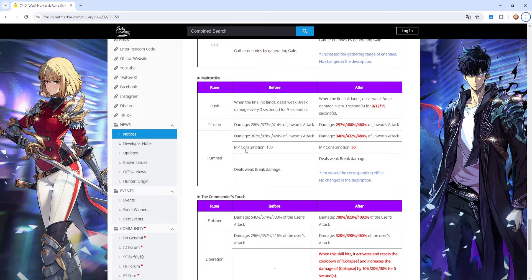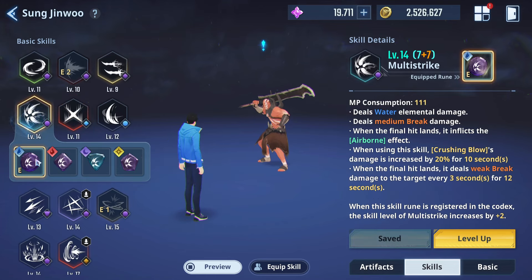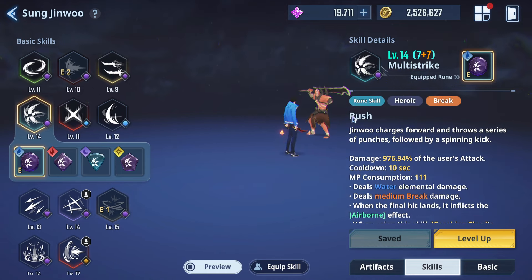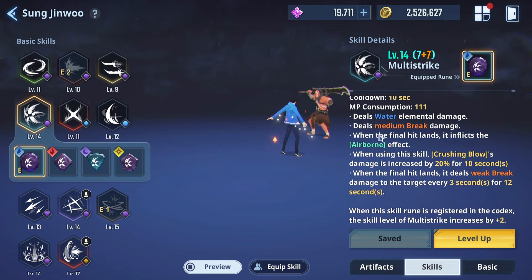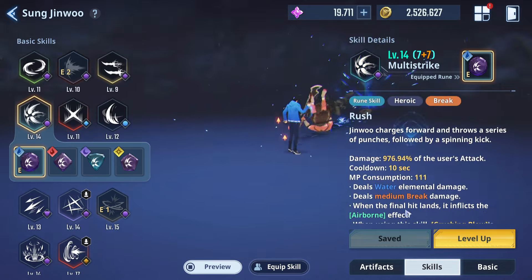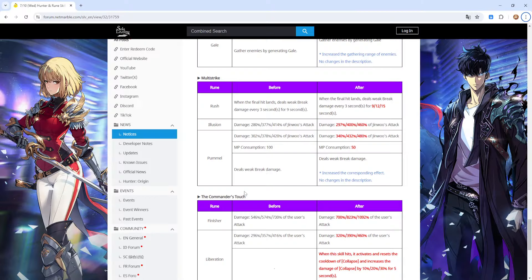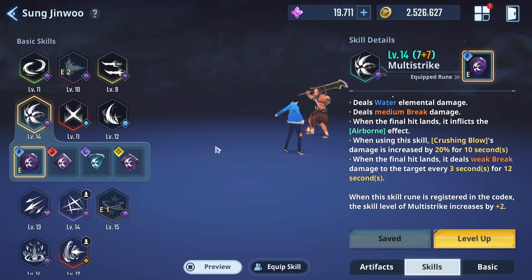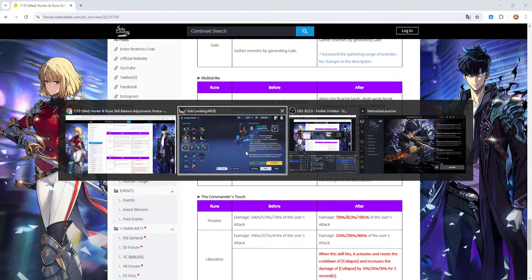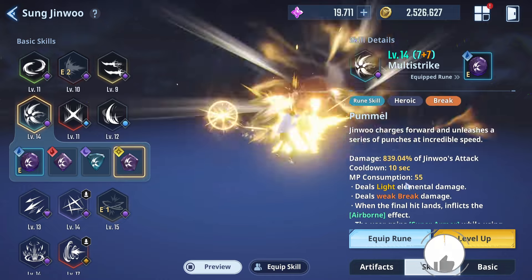Multi-Strike — Rush, Illusion, and Pummel. They made it so the breakage for Rush's water element is nicely done up, and for Brilliant Light it's pretty nice too. When the final hit lands it deals weak break damage every three seconds for 9, 12, or 15 seconds depending on rarity. It's solid help in the breakage department.